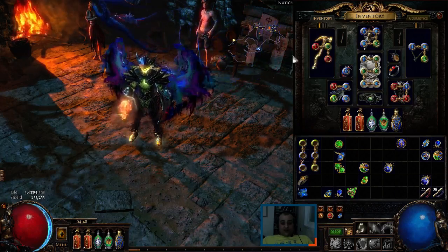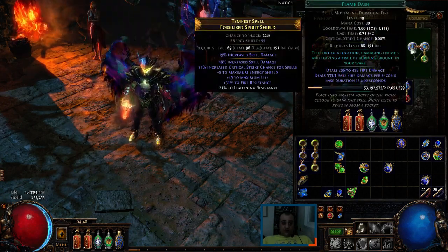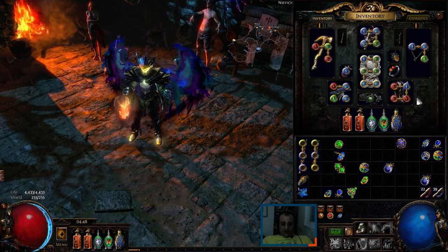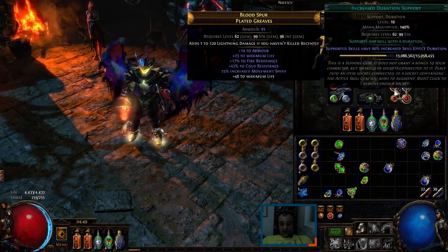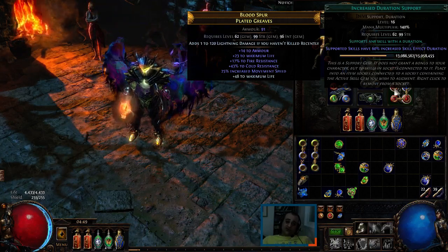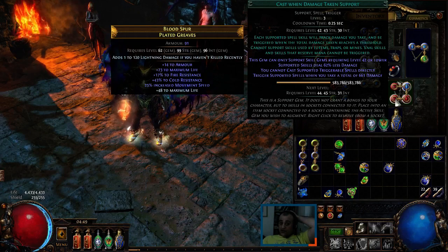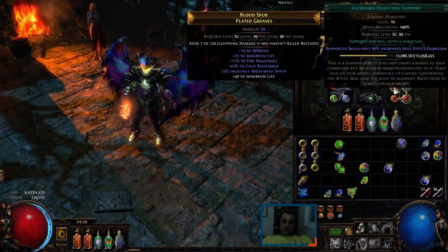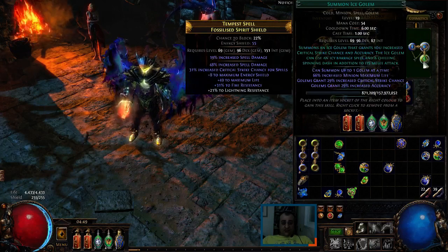For movement, we use Shield Charge with Faster Attacks and Fortify — Fortify can be kept at level one. For bridging gaps, we use Faster Casting with Flame Dash. For the CWDT setup, keep Cast When Damage Taken at level three and Immortal Call at level one. Increased Duration is leveled all the way up then reset for maximum duration. Enfeeble is kept at level seven, triggering at 661 damage taken, activating both Immortal Call and Enfeeble, both supported by Increased Duration.